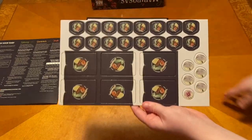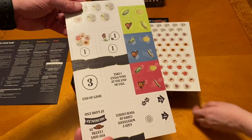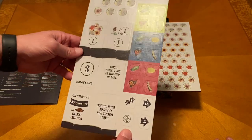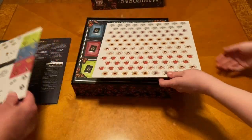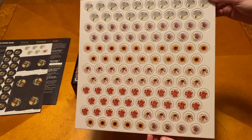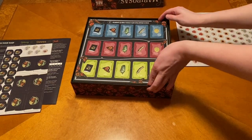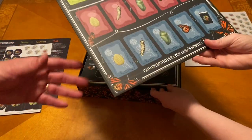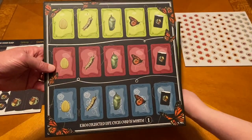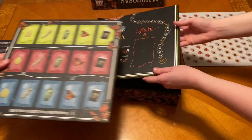Here we've got some punchouts. Oh, look at that — those are cool. End of game: take an extra turn at the end of fall. Interesting. Here are some pretty flowers — those are really cool. Those are your flower tokens — flower power. Right here is the full sideboard. Each collected lifecycle card is worth — I'm assuming a point. Yeah, it does have a really good finish on those.